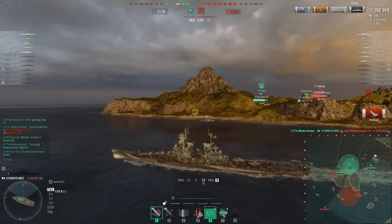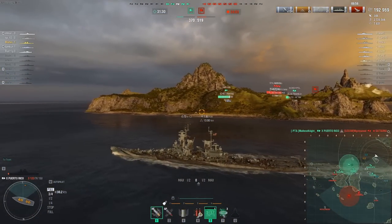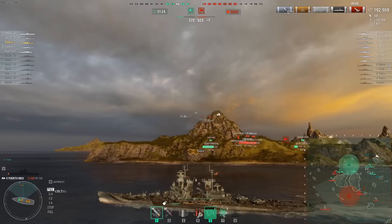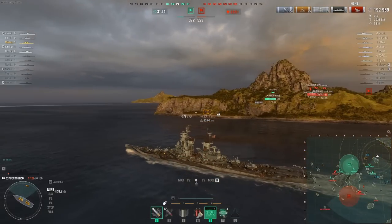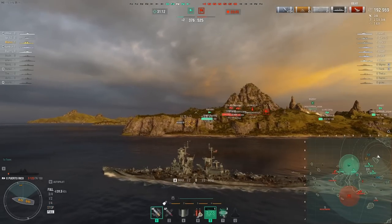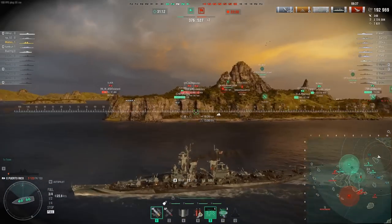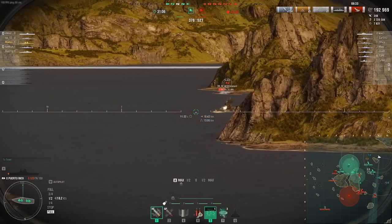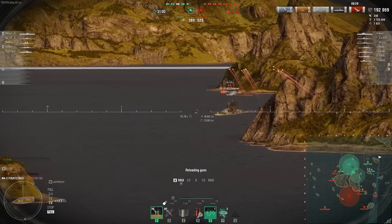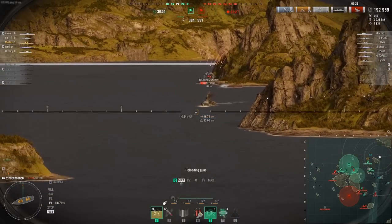We killed the Satsuma with our incredible fire chance — 29%, five fires. We used a mix of AP and HE, which is probably why we only have five fires. I'm panicking right now because I don't know how we're going to win the game. To be honest, I'm completely clueless.